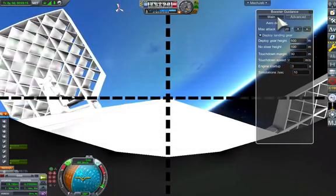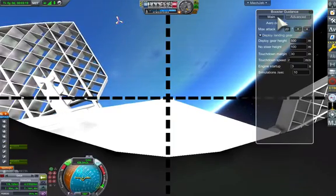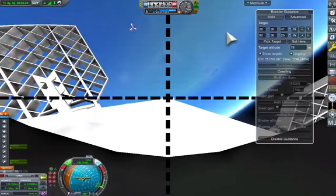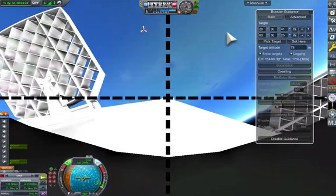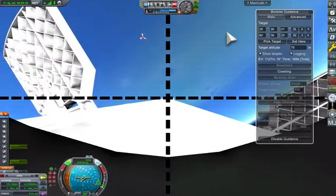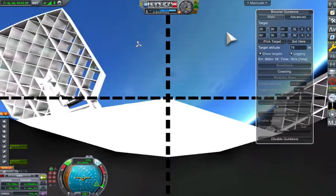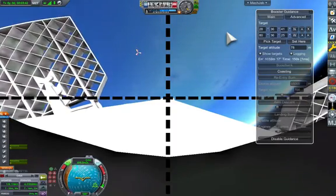Looking at advanced settings, we've set the touchdown radius to 30 meters rather than 10. This just compensates for the slowness of throttling up of the engine in Realism Overhaul, which prevents us hitting the ground and gives us an extra safety margin.